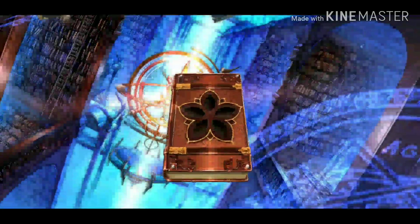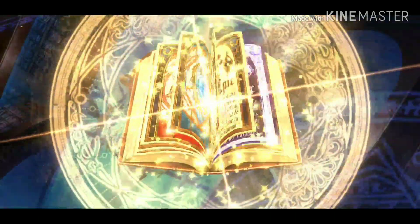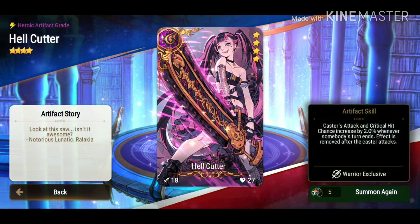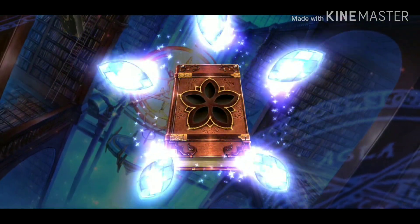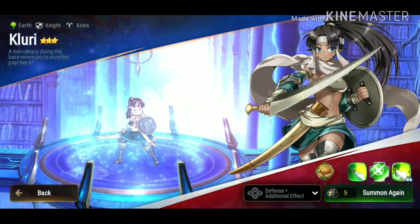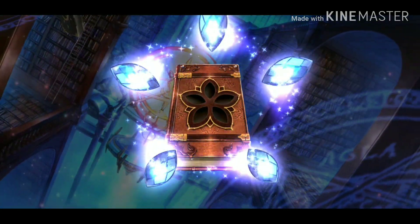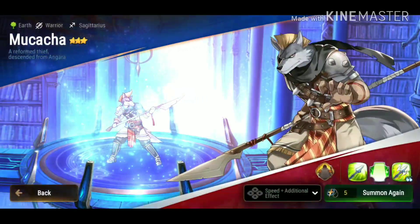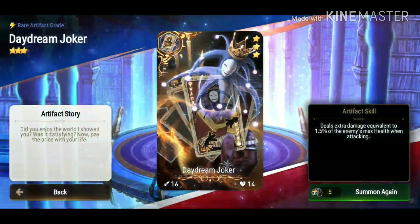Come on game, you know you want to give me Dizzy. Another four-star artifact - not another Rosa Hargana. Hell Cutter - I think I have another copy of that, so I'll just feed it into my current copy. Come on, another three-star: Clurry. Might build her later, maybe use a specialty changer, never know. Another Sword of the Morning. Another three-star and we get another Makacha. Continue - three-star artifact, another Daydream Joker.